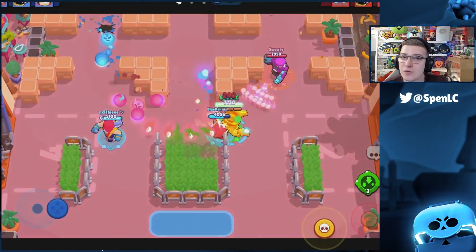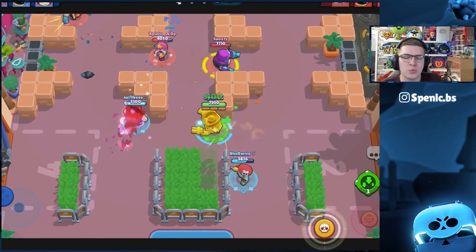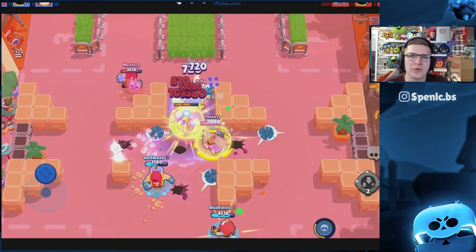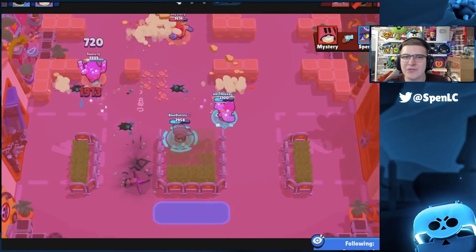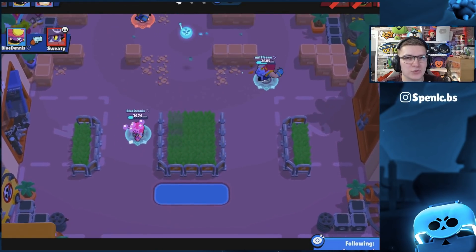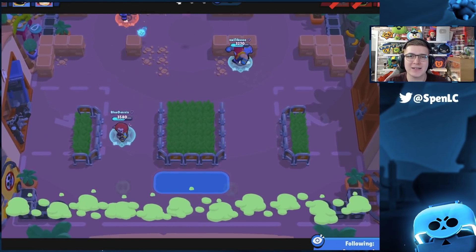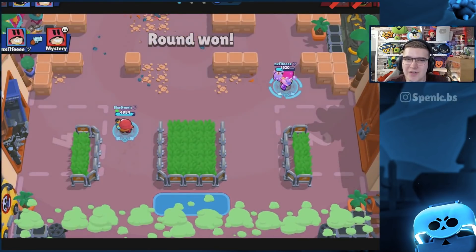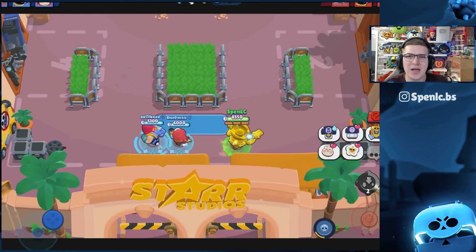The idea is to chip away at enemy brawlers with Grom and Gene as your chip damage dealers, then have Daryl roll in once one of those brawlers is low. You really want to go in only when you know you can get a kill and survive, or at least have a teammate trade the kill. It's very hard to come back in Knockout when it's a 2v3 not in your favor — a single death can literally lose you the whole round.